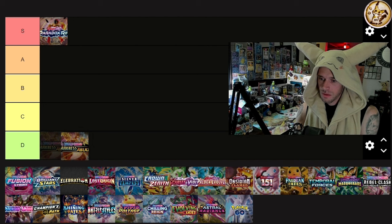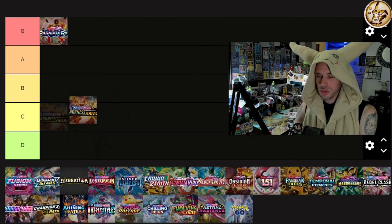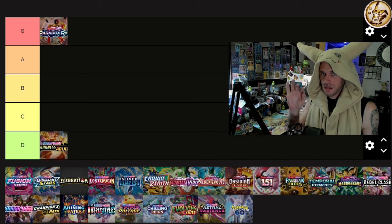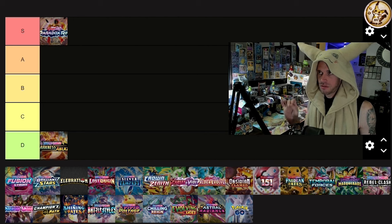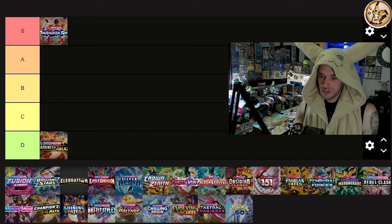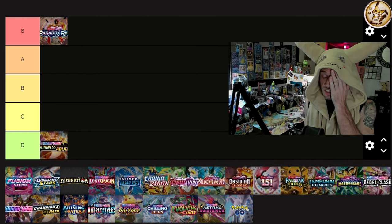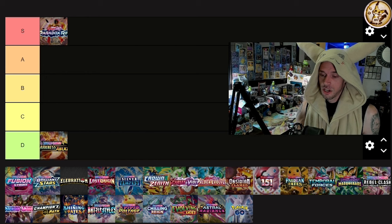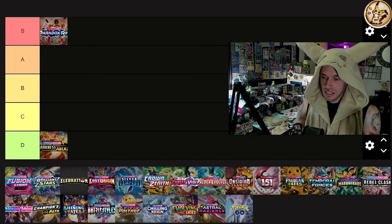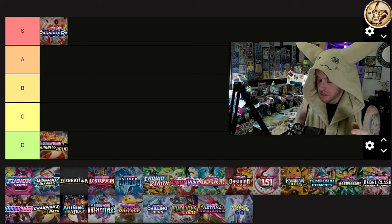All right, Darkness Ablaze. So when it comes to Sword and Shield, there are four sets that have alt arts and trainer galleries, four sets that just have alt arts, and five sets that don't have either. Those five sets without alt arts or trainer galleries are definitively the five worst Sword and Shield sets. Darkness Ablaze is so bad — it's offensive how bad it is. Go look at the set list. It's D tier. What was Pokémon thinking? Literally just a Charizard VMAX, period.